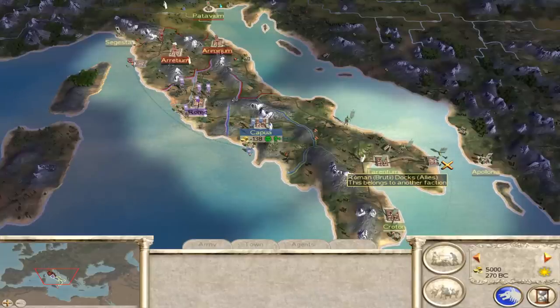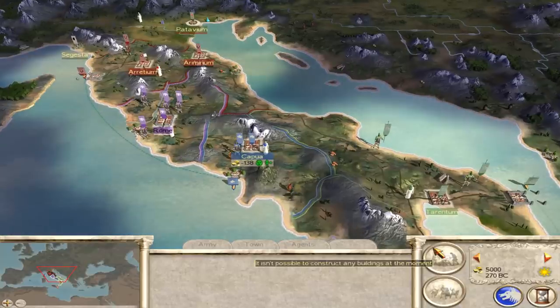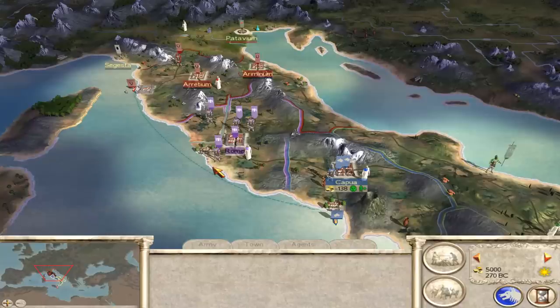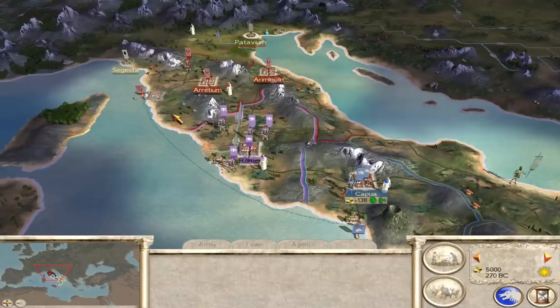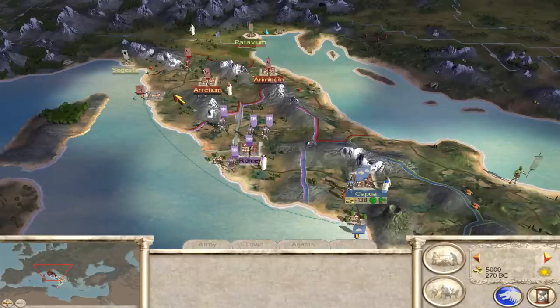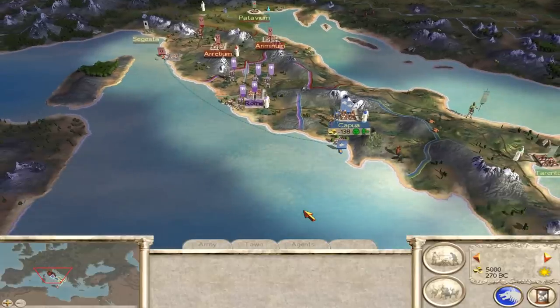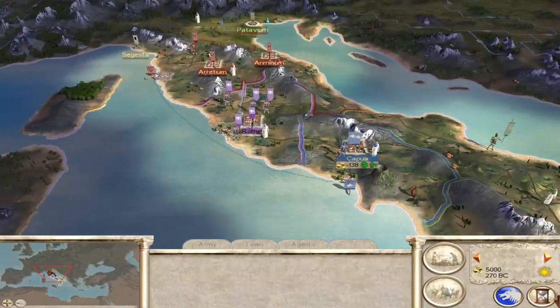So it's probably going to be a slower-paced campaign. What I'd also like to do is basically be the Senate's bitch — I'm going to endeavor to succeed in every single mission they give me and defend the Republic as much as possible, sort of like the historical Scipio Africanus. At some point either the Julii or the Brutii will start the Roman Civil War. I will refuse to do it in this campaign, and when that happens I'll protect the Senate from whichever faction decides to do it. One of my goals is to preserve SPQR as a faction.